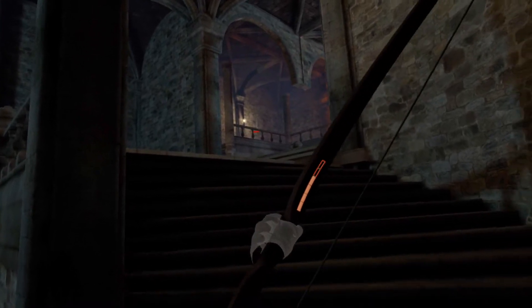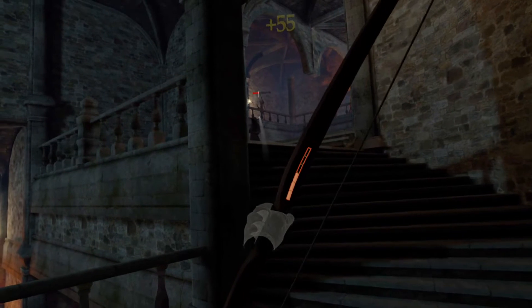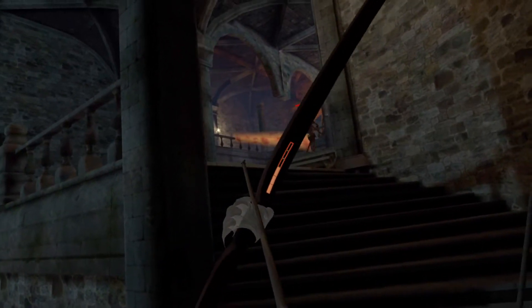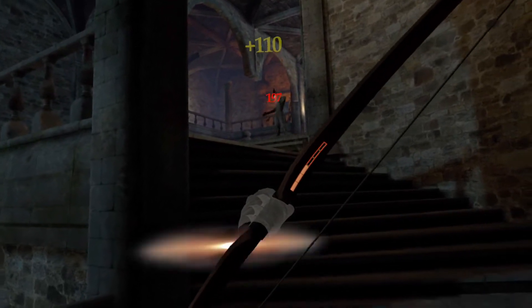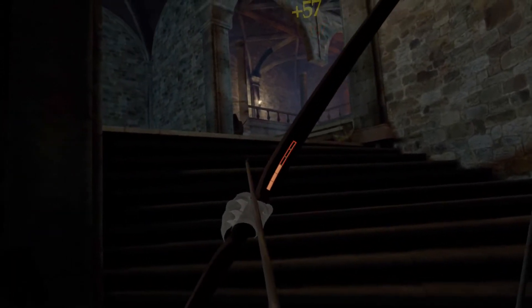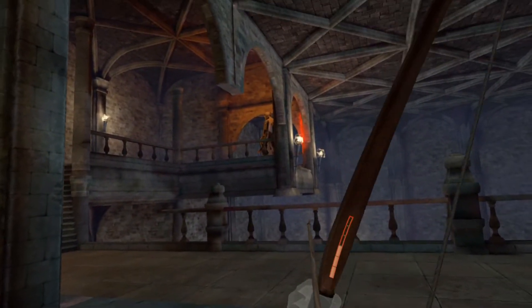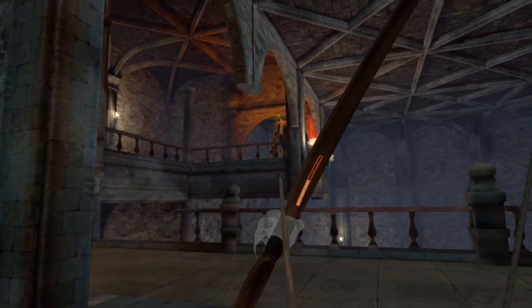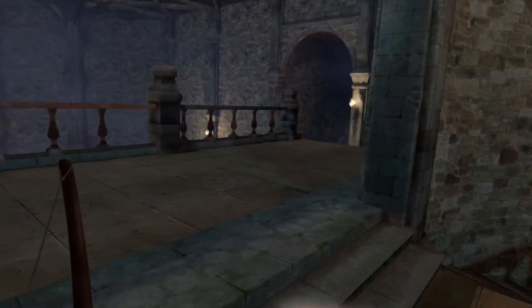I literally have no idea what the advantage of coming in here would be. I'm hoping that if I clear it I get something for it, other than just the points and gold that come along with killing all these more advanced enemies. I'm trying to keep my distance. I'm already down to half-health, and I've just barely made it off of the first floor of this structure. Is that an enemy? I hope that's a statue. It's a statue.